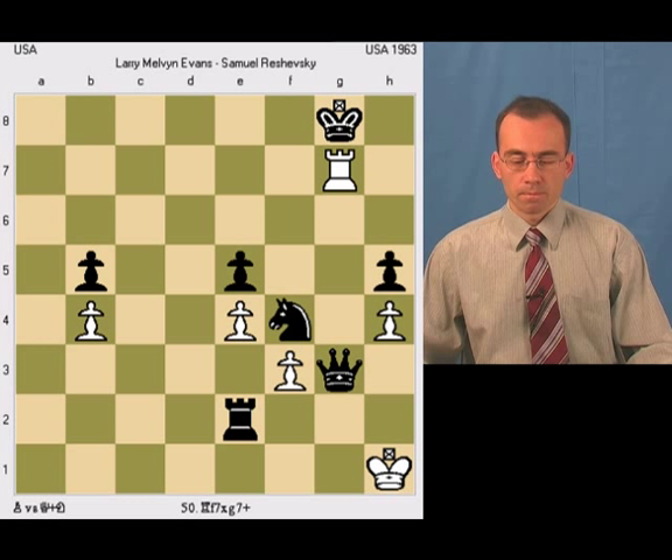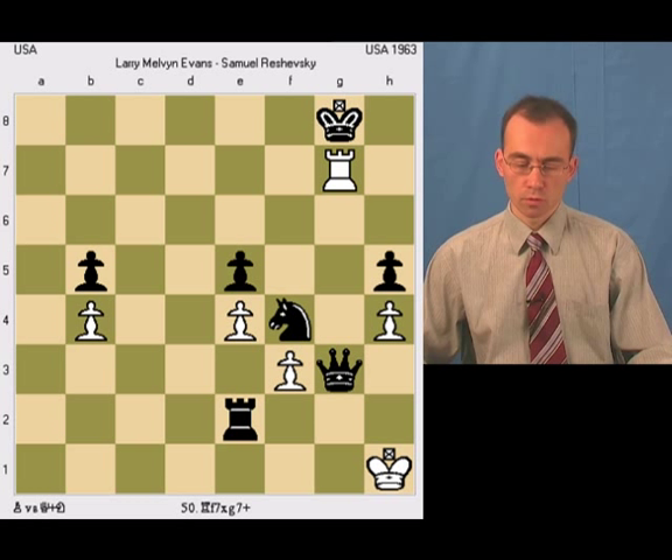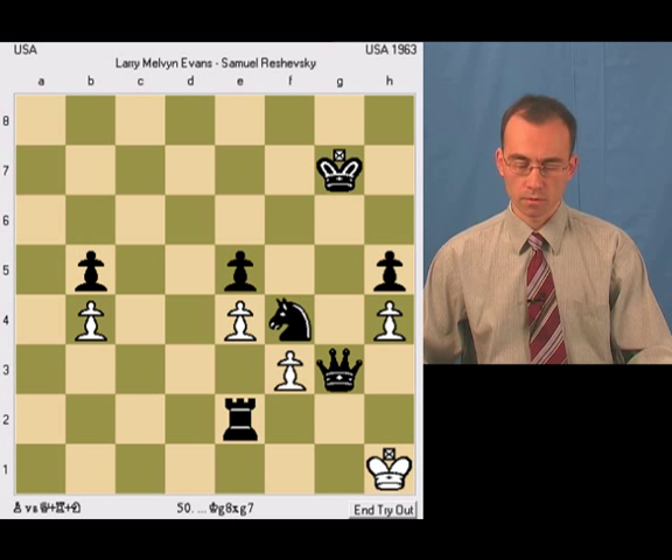And here black has two options, and both of them lead to stalemate. The first option: if black's king takes the rook, then it's a stalemate because white doesn't have any moves — it's a stalemate.